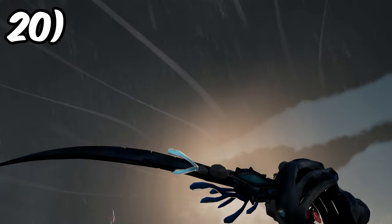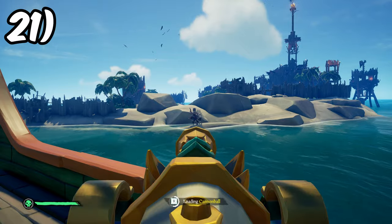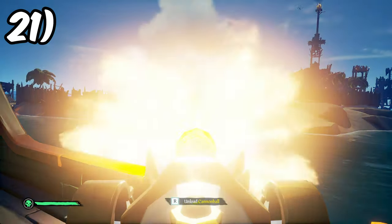Holding a sword out when you're in a storm makes lightning more likely to strike you. Using your ship's cannons to defeat bosses will result in extremely high DPS and secure the kill quickly, regardless of what boss it is.